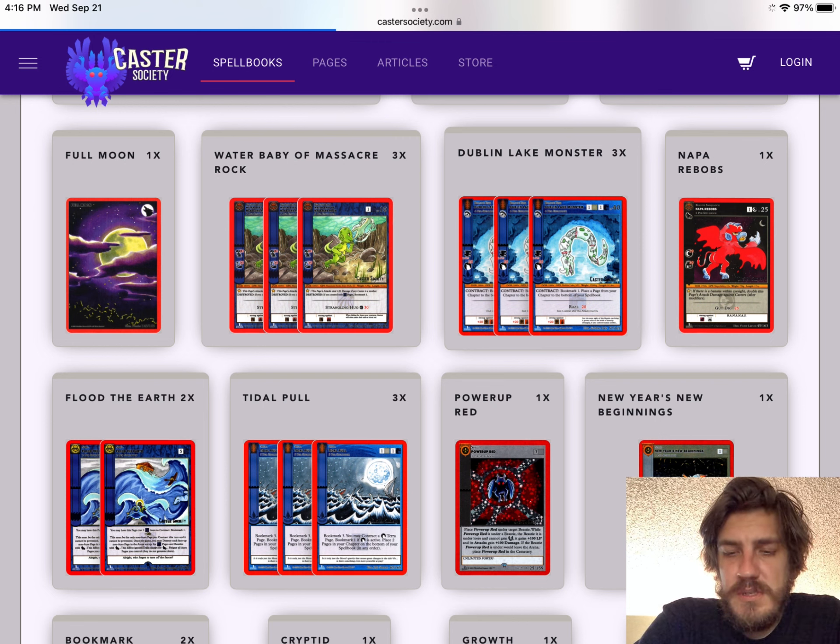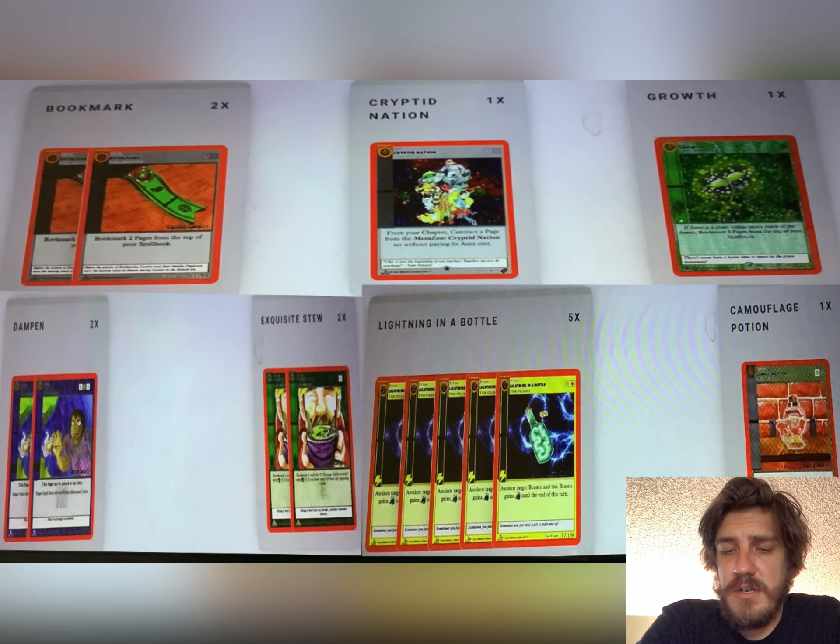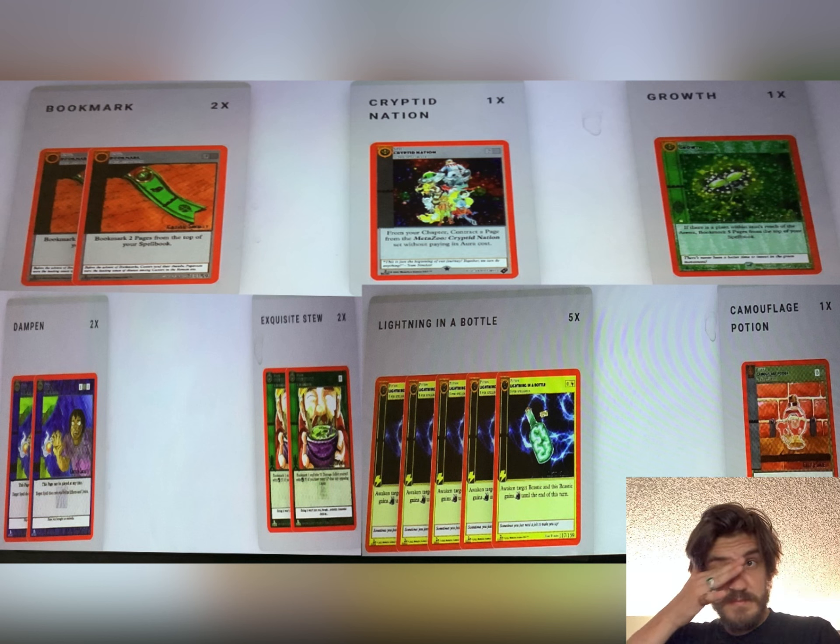He's playing three water babies, three Dublin lake monsters, one Napa, two flood the earth, two-three tidal pools, one power up red, one new year's new beginning, two bookmarks, one Cryptid Nation, one growth, two dampens, two exquisite stews, five lightning in a bottle, and one camouflage potion. He's also got a side deck with three leveling mailmans, wood devil adamant, Mackler, flying manta ray, first anniversary celebration times two, loveland frogman times two, two balancing beams, and two Wallowa lake crustaceans.